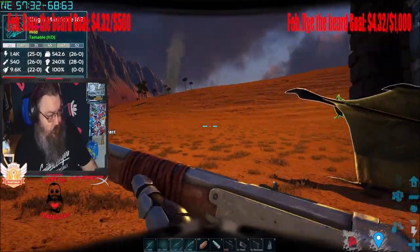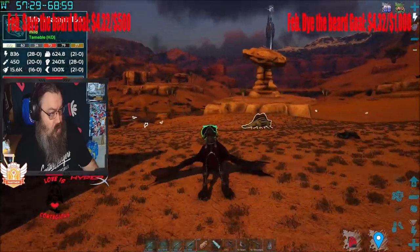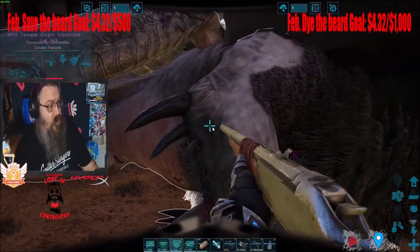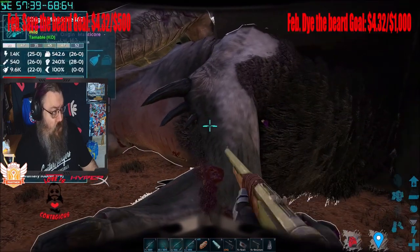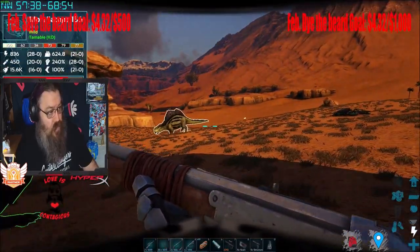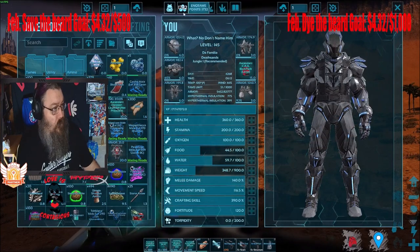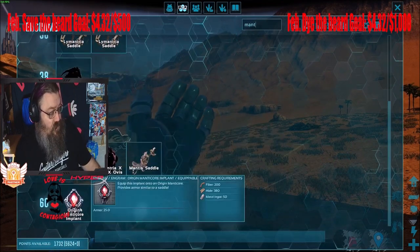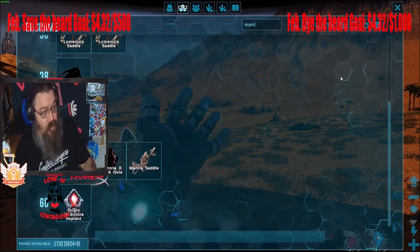He is knocked out. He's going to want extraordinary kibble — 9 of them. This is a pretty high level Manticore; 180 is the max on my server, so 160 is really high. His torpor drains pretty fast but I don't think it's fast enough to worry about. The Manticore doesn't need a saddle — it uses something called an implant. The implant is obtainable at level 60, crafted in your own inventory, and it takes 205 or 380 high-quality items and 50 metal ingots. Super cheap.